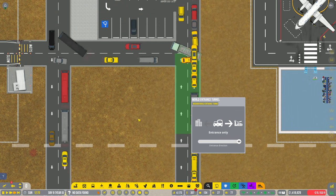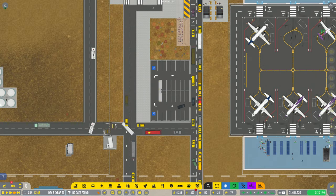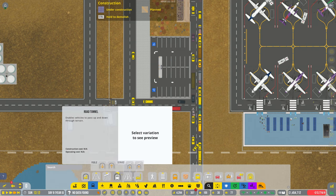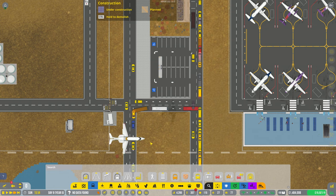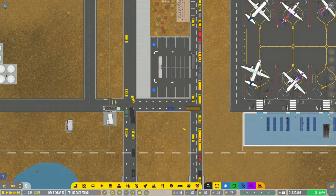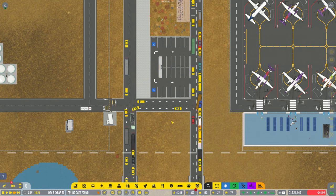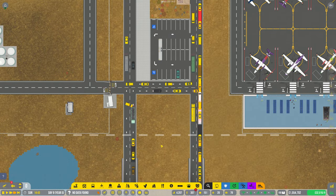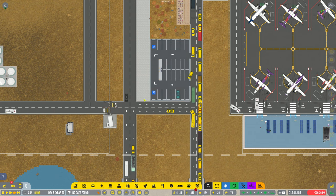If we have that as entrance only and that as exit only, perhaps that will be better. If that's entrance only we can have a bit of one-way road. Come on guys — this is entrance only, it just takes them a while to start behaving like that. I've just made everything more gridlocked by doing that, haven't I? Get them all out — you all need to start obeying these traffic laws please.